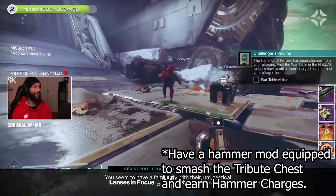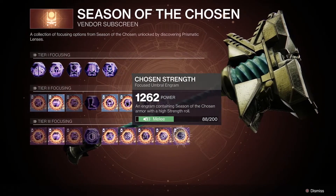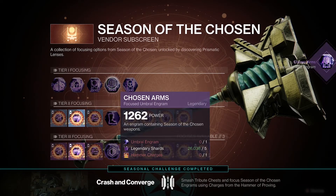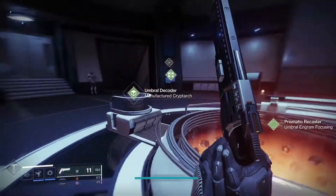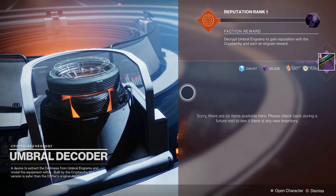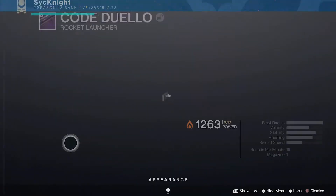Now that you know how to get Hammer Charges, know the cost of Umbral Engrams, and know why you use them, the last thing you need to know is exactly how to focus and decode these engrams. Simply purchase an engram from the Prismatic Recaster — whichever one you want, focusing on whatever stat, armor, or weapon — then leave the Prismatic Recaster and head over to the Umbral Decoder. Interact with the console, select the Umbral Engram you purchased, and click to decode it. It's a very straightforward process.